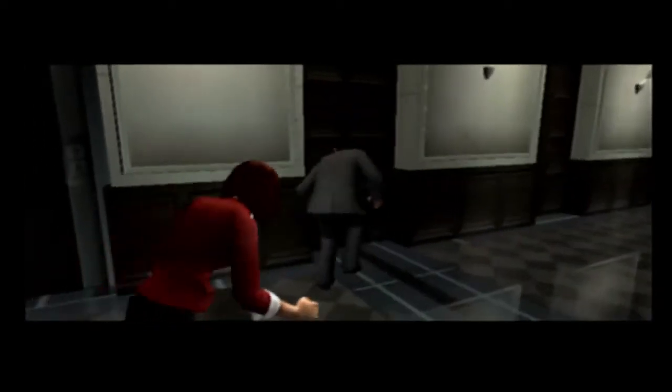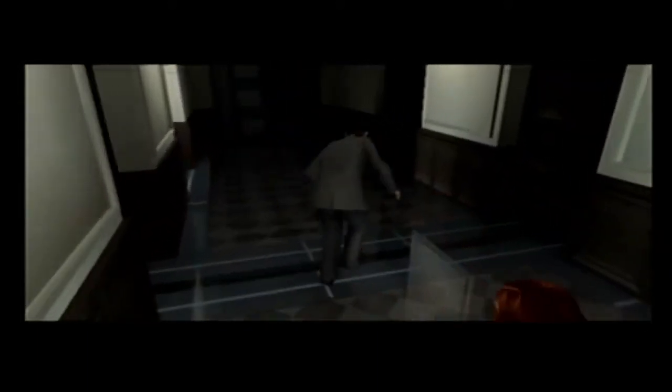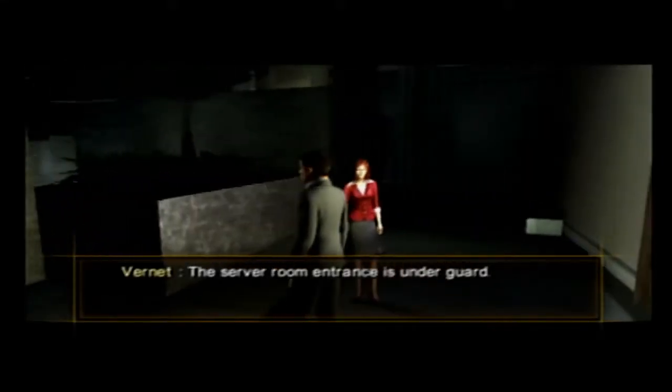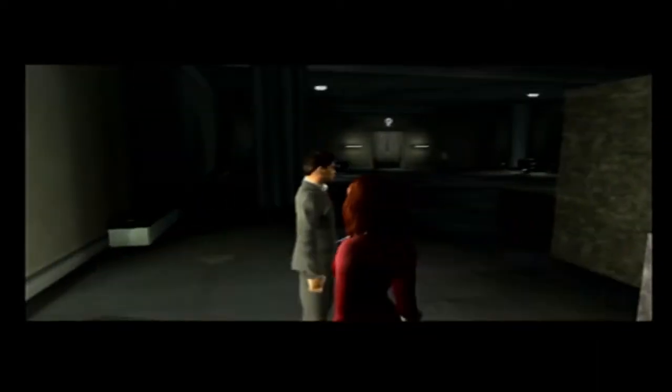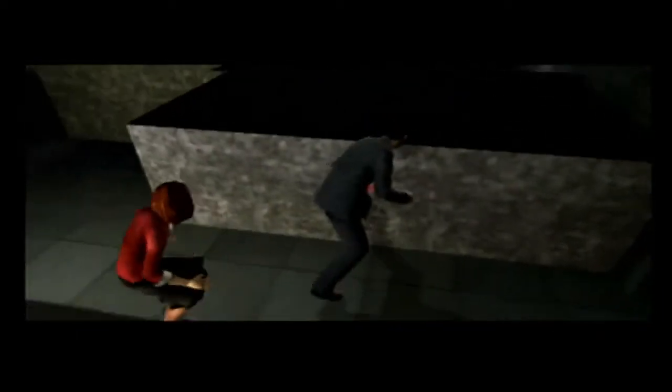I think the code should be clear. I don't think any of these are doors. Just double checking to see if there's also a camera — you never know, that could be a thing too. We're back at the atrium. The server room entrance is guarded. You must find another way through. There are air vents that go from the safety deposit box area into the server room. Find them.